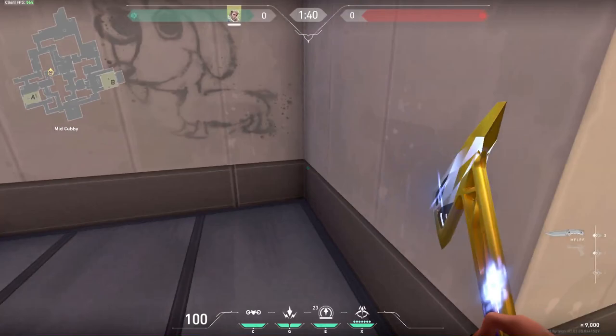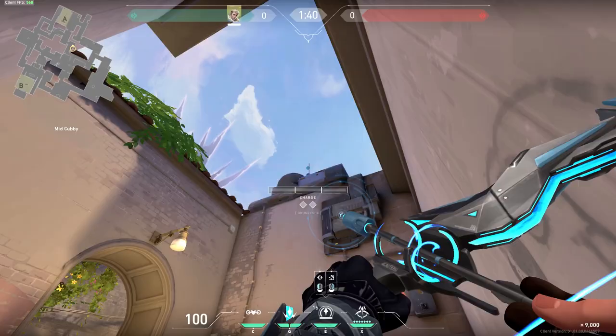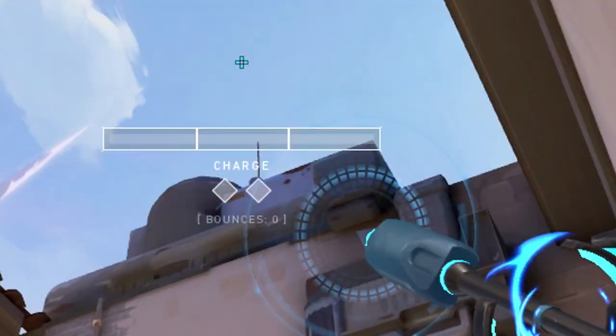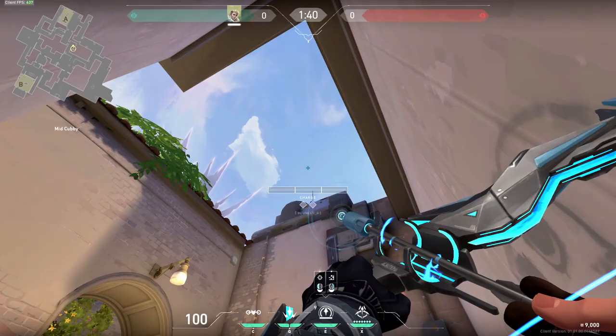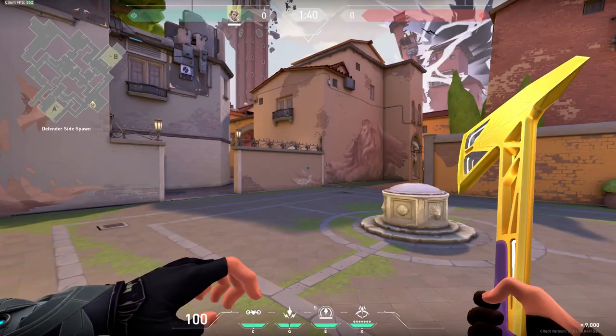If you wanted to do the same thing but from mid, in this corner with the dog picture on the wall, you're going to line up the top of the second diamond with the bottom of the antenna on this roof. Once you have this lined up, you're going to take a one charge jump shot and it's going to land on top of this box, which is a very nice spot to reveal a lot of the site.